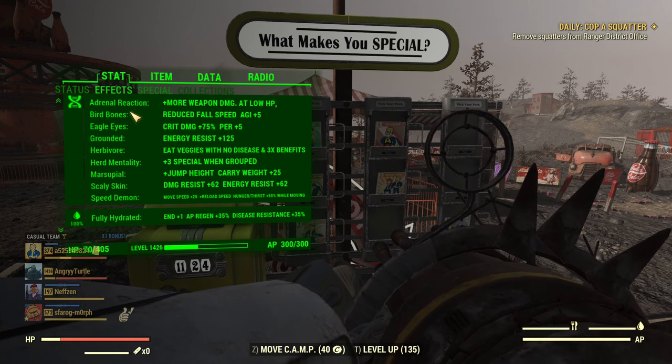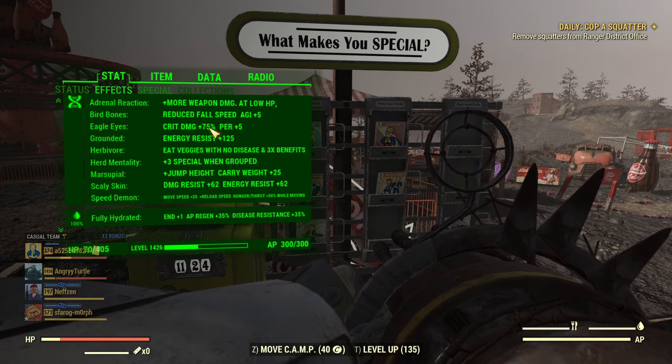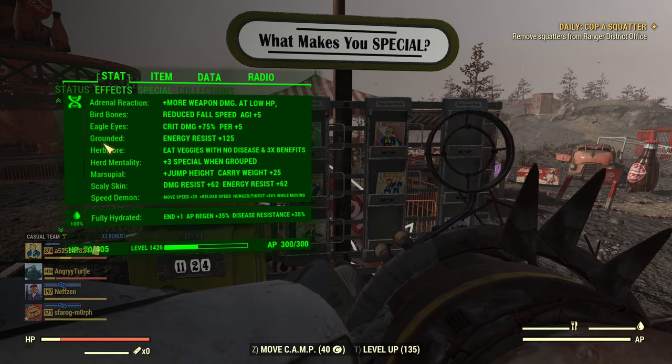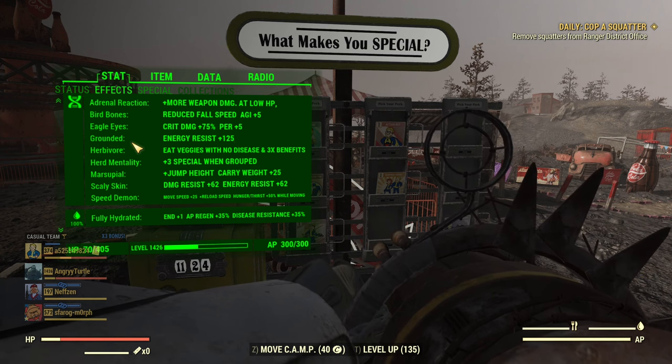Now mutations: Adrenaline Reaction for damage, Barebones to avoid the power landing every time I jump, Eagle Eyes — I just have it if I want to use that, the side effects aren't a big issue — Grounded for extra energy resist. Grounded does not affect Peppa Shaker so I can have it.